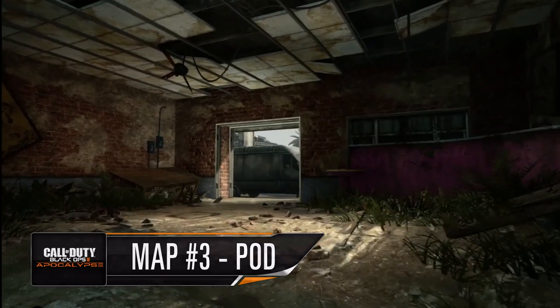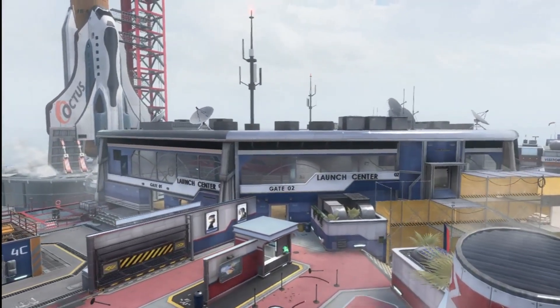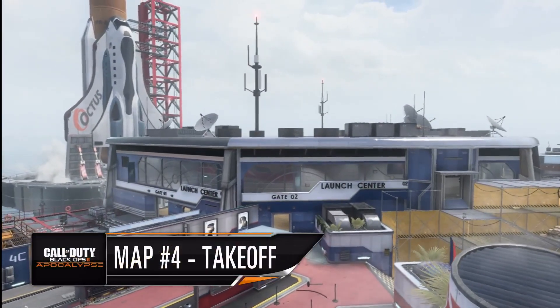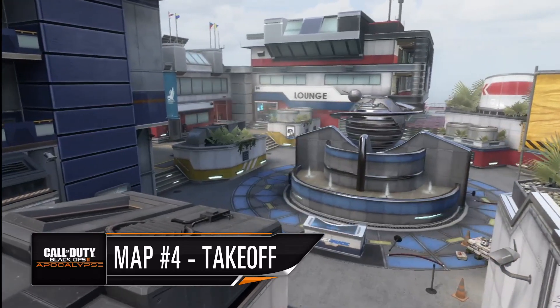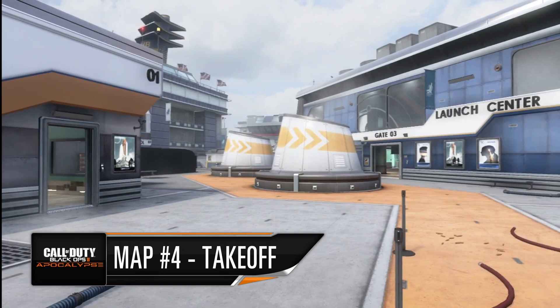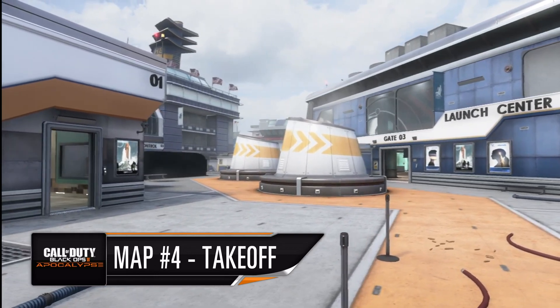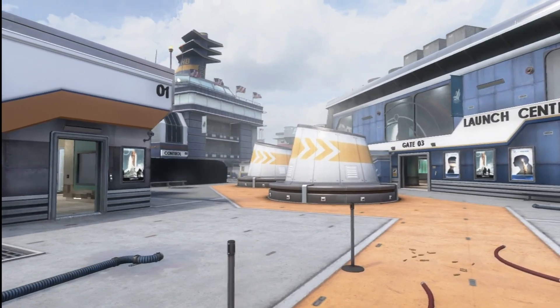Our fourth map is Takeoff. Fans of Stadium from the original Call of Duty Black Ops First Strike DLC are going to find themselves at home on Takeoff, just like Stadium. All kinds of game modes are going to play great on this — we can have CTF, domination, and Hardpoint on the Takeoff map.